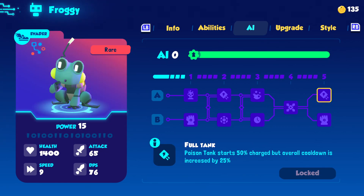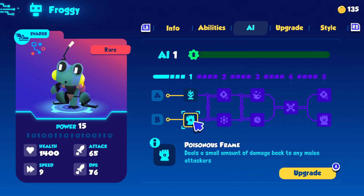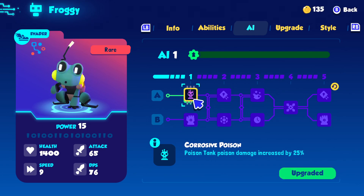Level up! Poison tank — poison damage, deal this one. Damage back to any melee attackers. Now let's stack that poison, dog.